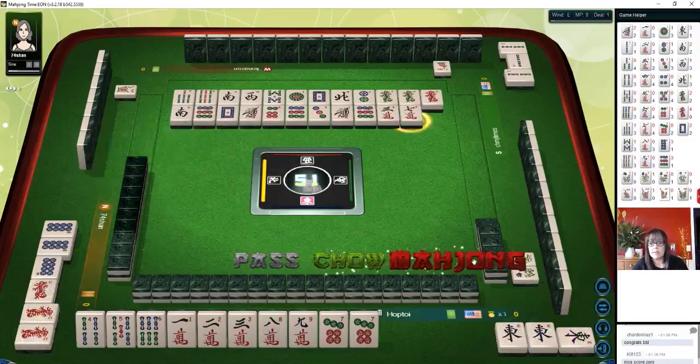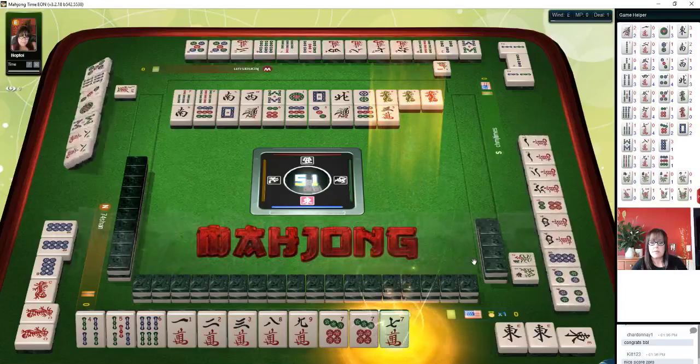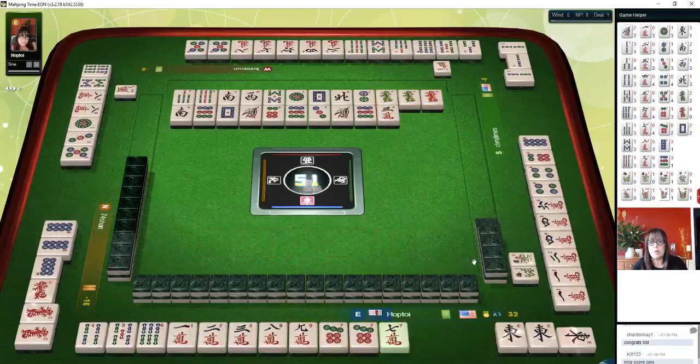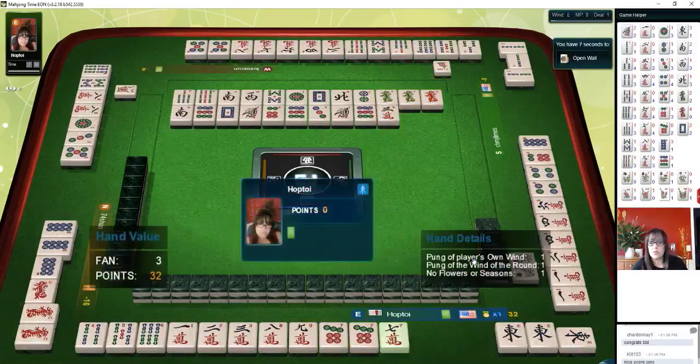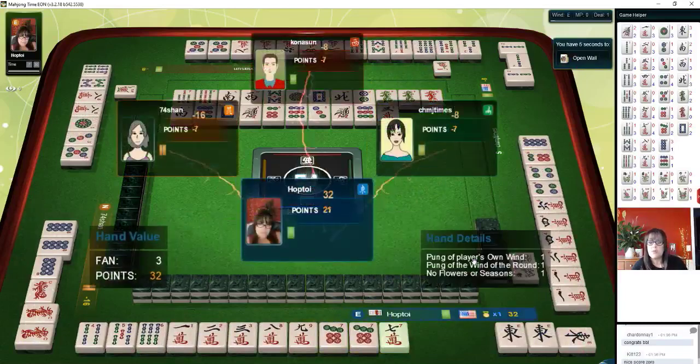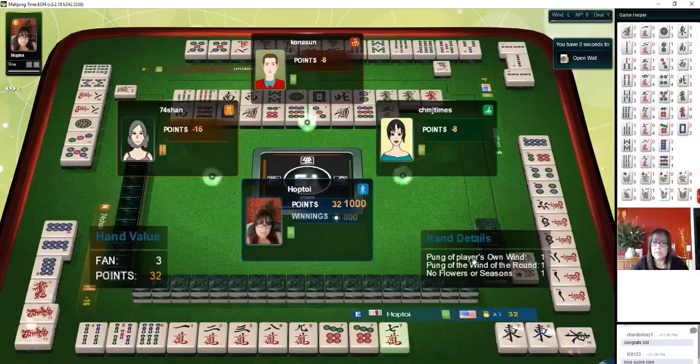Seven character — and there's our win. Mahjong! So we have no flowers, and a Pung of the Wind of the Round. No flowers. Pung of the Wind of the Round, and it is our seat — we're in East seat. We ended up with three Phan.